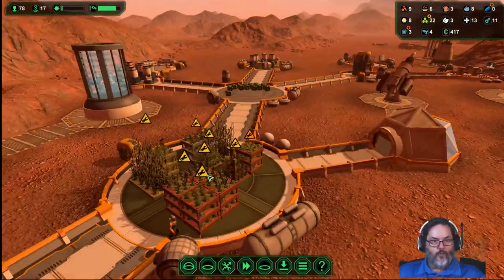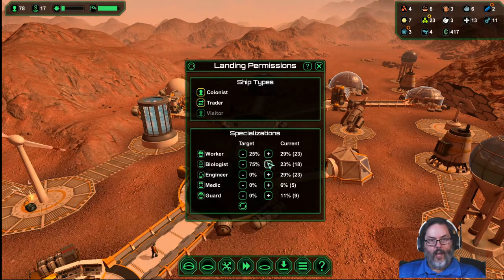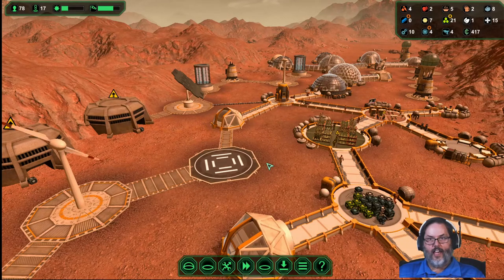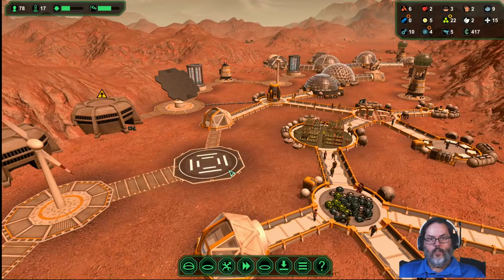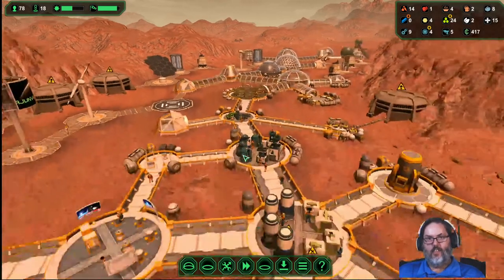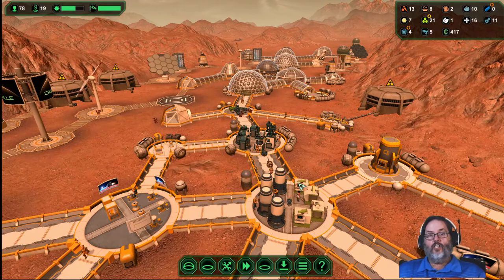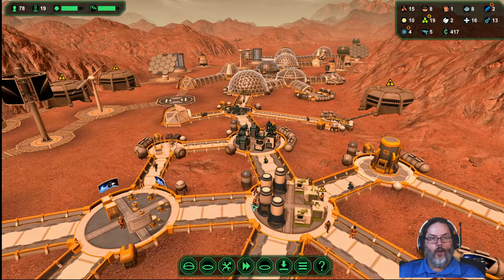We're starting to get the yellow warning indicators, so I'm going to request 100 percent biologist to come in and see if we can get that cranking out a little better. This is just a never-ending cycle: mine ore, make metal, grow crops, make starches, make plastics. The plastics are starting to really ramp up. This is a point where it might be a good idea to put all your metal in one storage and all your plastics in another, so if you need to prioritize one or the other you can.